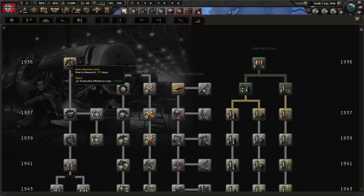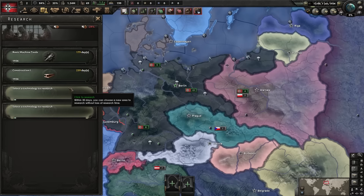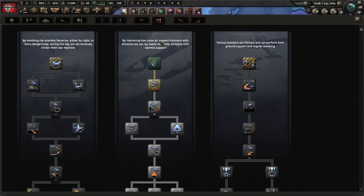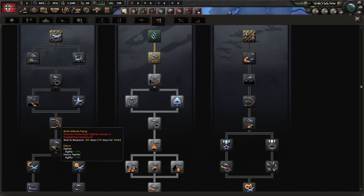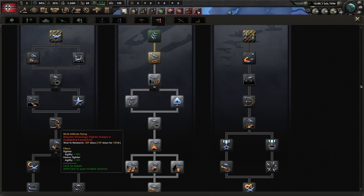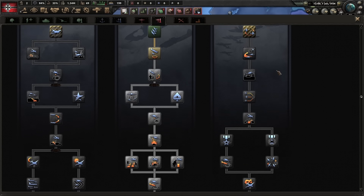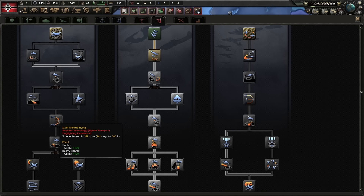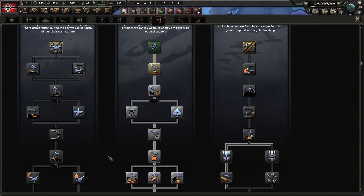Regarding research, we're going to go for machine tools to mitigate the production efficiency cap reduction, and also construction because we're going to be building lots of civvies. We're also going for electronic mechanical engineering. Because you need to work on your planes heavily, make sure your plane is most optimal — you need this bonus: multi-altitude flying, extra agility. Agility is defense for fighters in the air. Fighter veteran initiative is one tech later, so this is a superior tree for fighters.